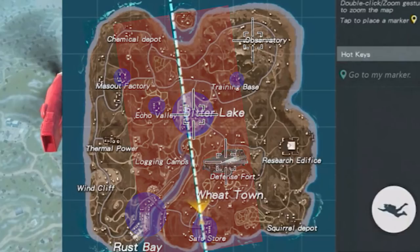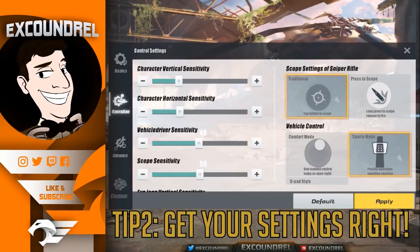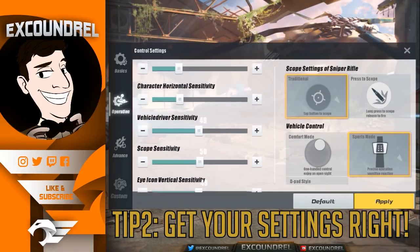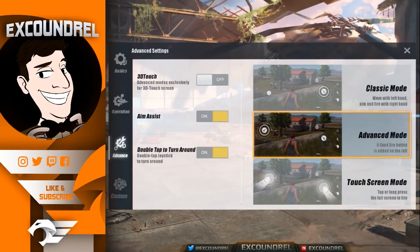Now let's look at settings. I keep everything default, including traditional sniper mode and sports mode on the car. The only thing I've changed in operation settings is dropping character sensitivity down to about 30 — anywhere between 25 and 30 is a good space. I use an iPad Pro 10-inch, so I need longer swipes, but that sensitivity helps me aim better. Feel free to copy it if you need to.